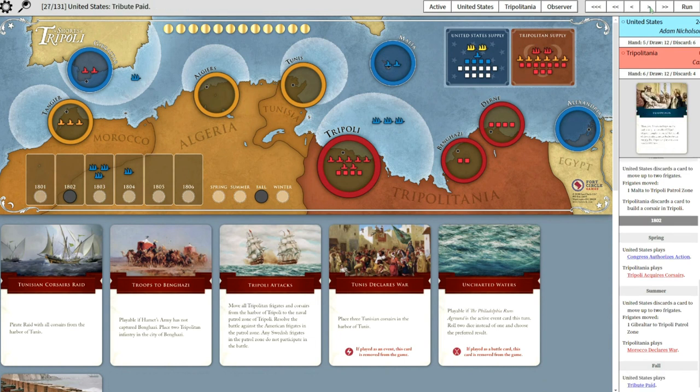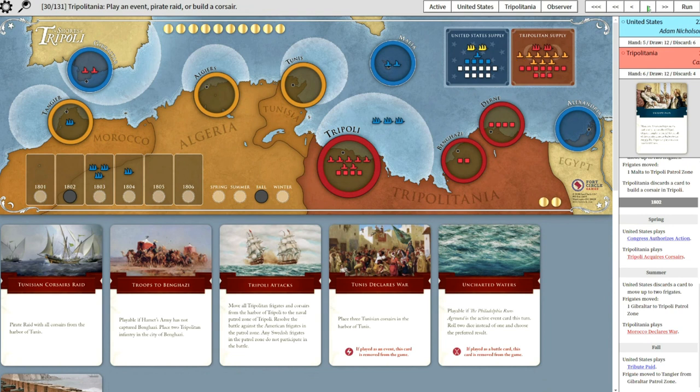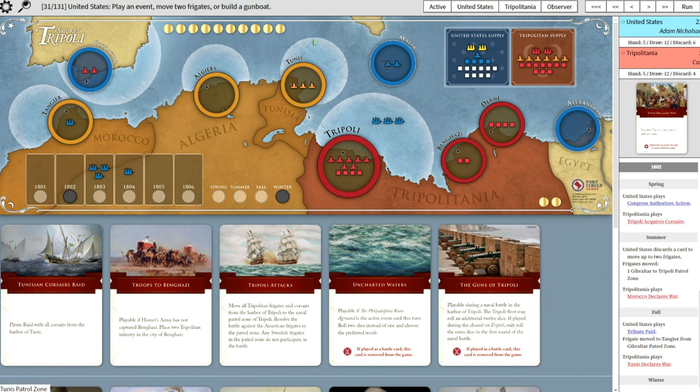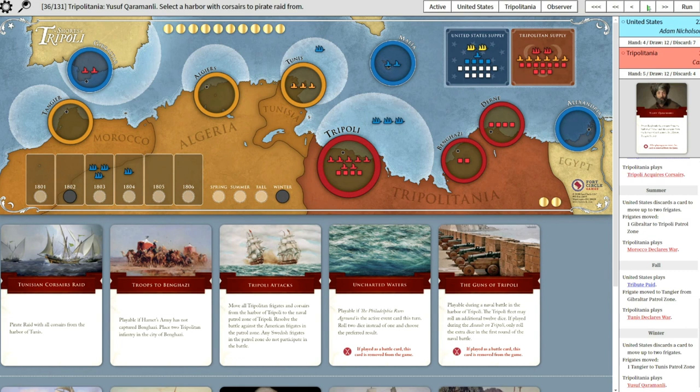Let's see how the U.S. played back. Tribute Paid - there it is, didn't take long. He cancels your ally there and moved in the frigate. But now that does open up Gibraltar for me. But I really wanted to get Tunis in, so I played Tunis Declares War. He discarded to move two frigates and he's blockading me in Tunis - he's getting nervous.